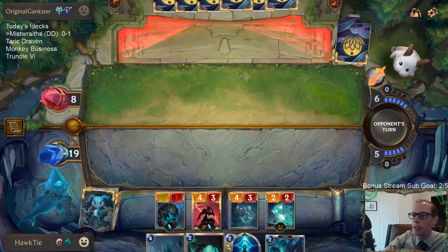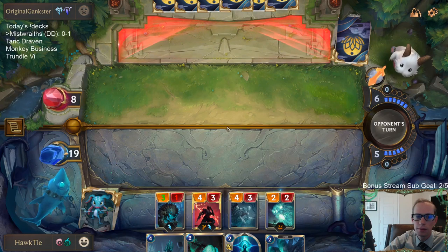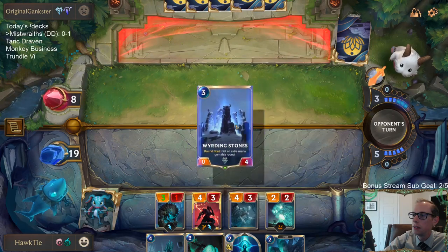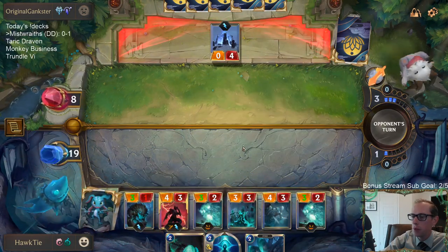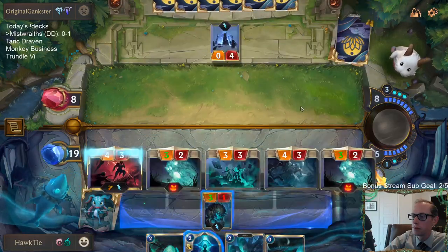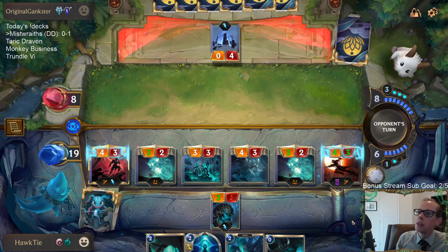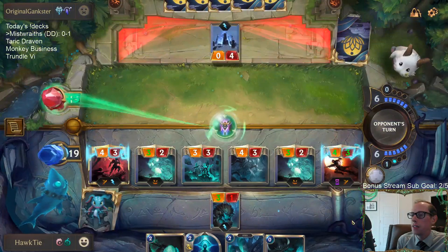If we would have played Wraithcaller first and they had another Avalanche, that would have killed Zed and Wraithcaller and Bark Beast — that would have been sad. If they go Trundle or Tarkaz next turn then they're dead. If they just spend their mana on a unit they're dead. Yeah, that's the kind of stuff they need: burst speed healing to stay alive.